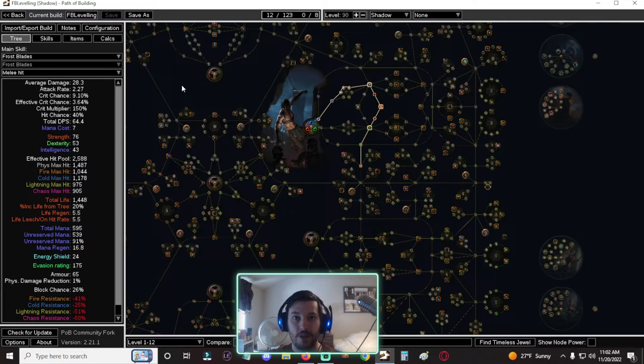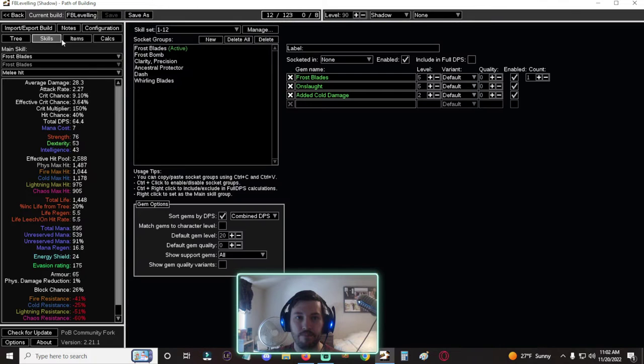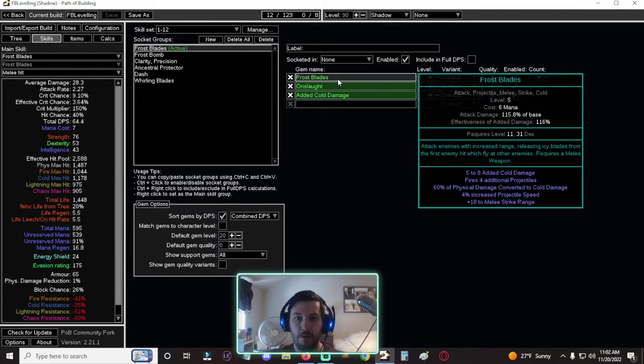If you're super rich you can aim for the min-maxed version — it's very strong. The first section covers level 1 through 12, when you'll be using Frost Blades initially up until you get Spectral Helix. Spectral Helix is insanely strong mechanically — it can hit things multiple times, has an increased attack speed multiplier, and its damage effectiveness is pretty crazy. We'll switch to it, but until then we're running Frost Blades.